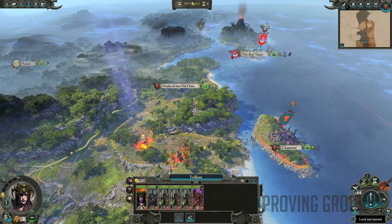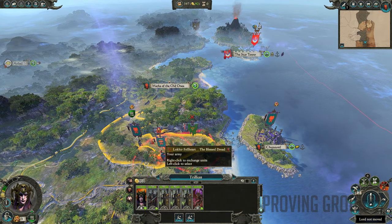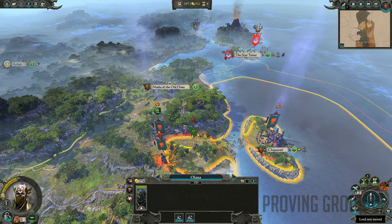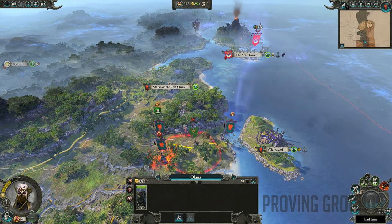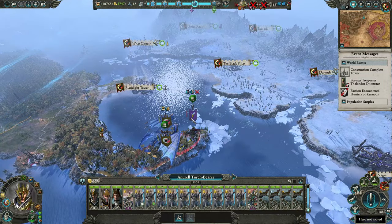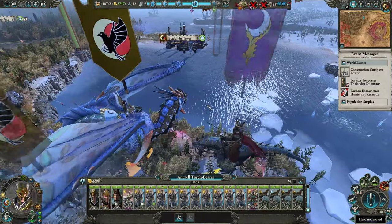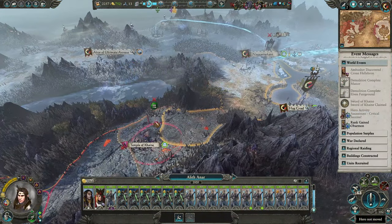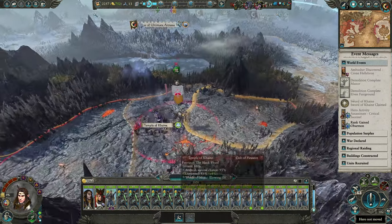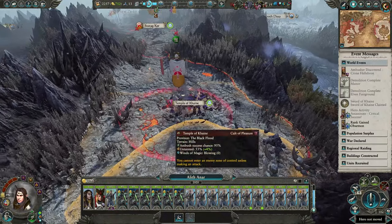Unlike most turn-based strategy games, Total War Warhammer 2 does not use a grid or hex-based map, and as a result of the diverse map design, you'll find some areas are far slower to navigate than others, which not all factions deal with as enjoyably. Once you get familiar with this movement, you can pull genuinely exciting tricks such as blocking an enemy army into a bad position or luring them into a trap — but the road to mastery is filled with tiny annoyances where enemies are just slightly out of reach when you thought they weren't.